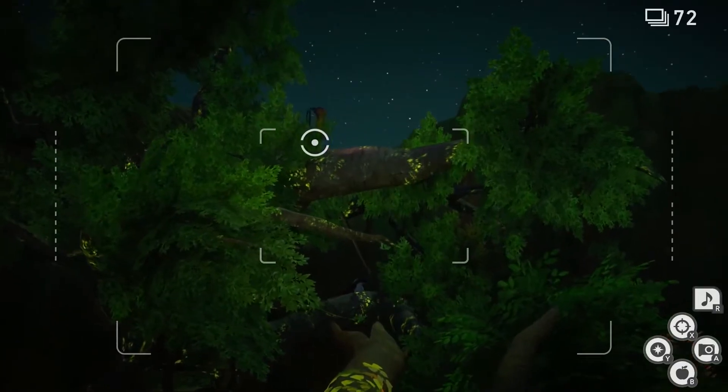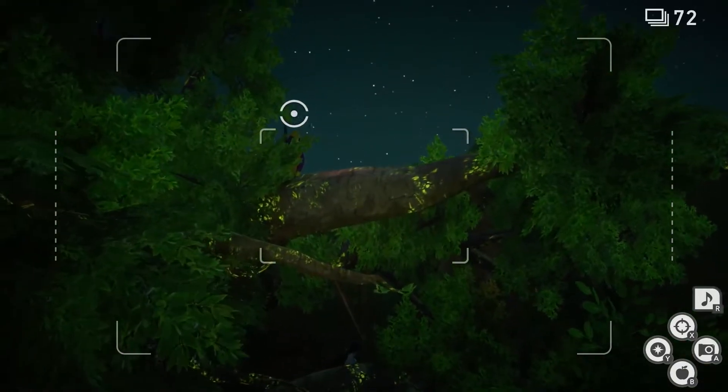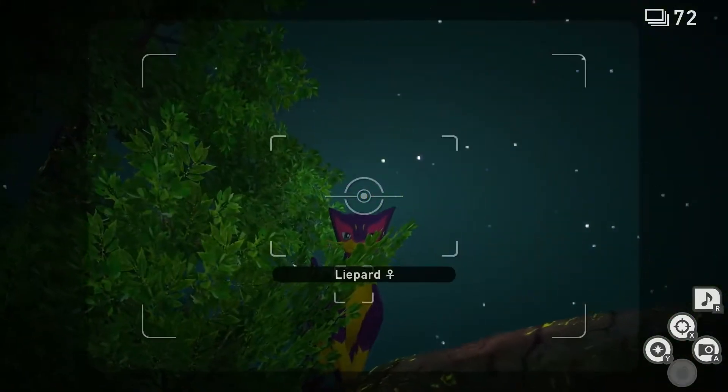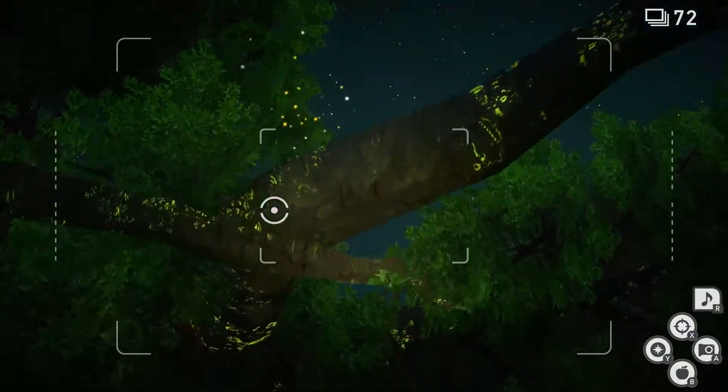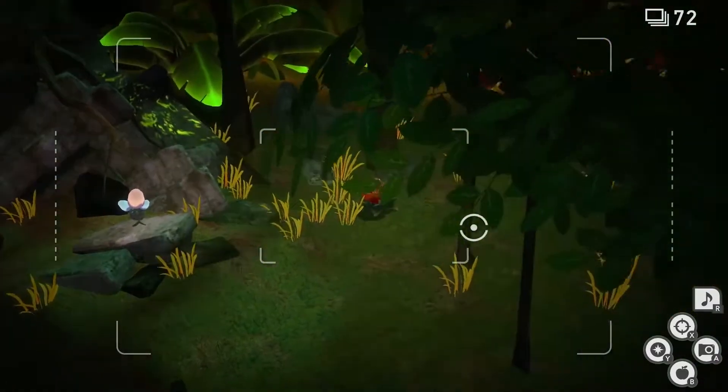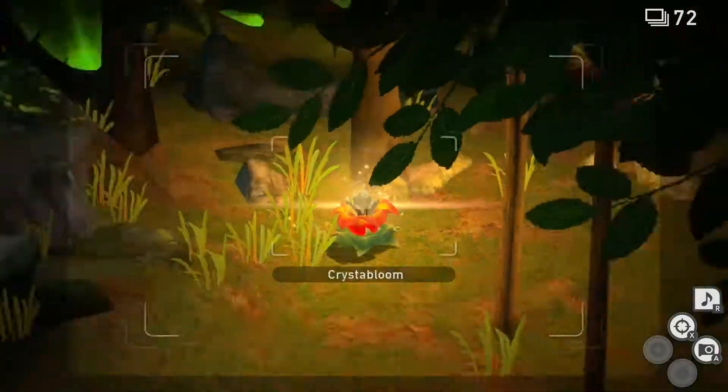Once you're here, a Liepard should appear in the tree right over here. Get a little bit closer and throw a lumina orb at it. Now it'll jump down and knock you off. Look around for the crystal bloom and throw a lumina orb at it.